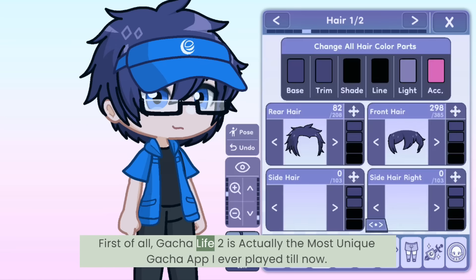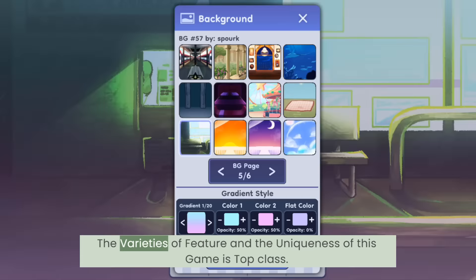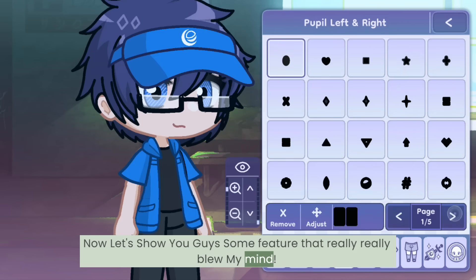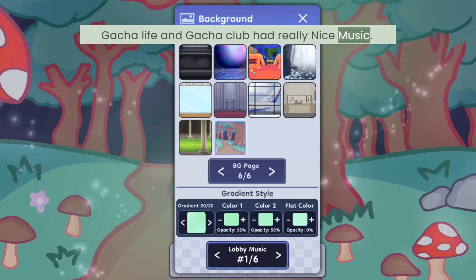First of all, Gotcha Life 2 is actually the most unique Gotcha app I ever played till now. The varieties of features and the uniqueness of this game is top class. Now let's show you guys some features that really blew my mind. Number 1, the background music. Gotcha always brought us good background music. Gotcha Life and Gotcha Club had really nice music, and this time they again nailed the music.